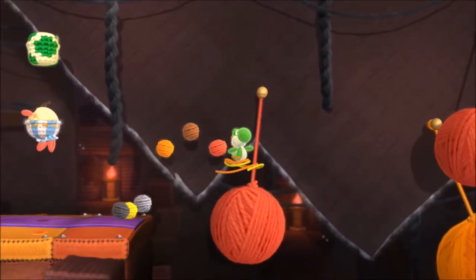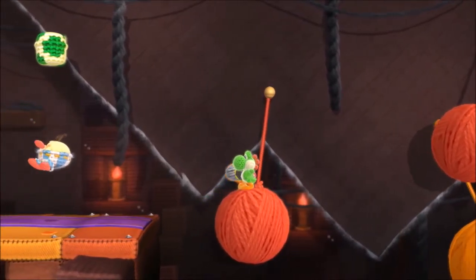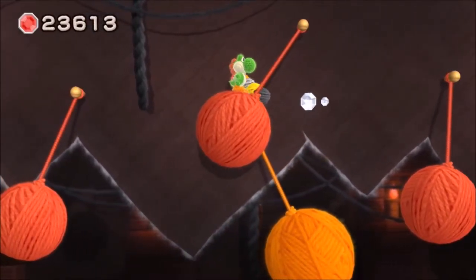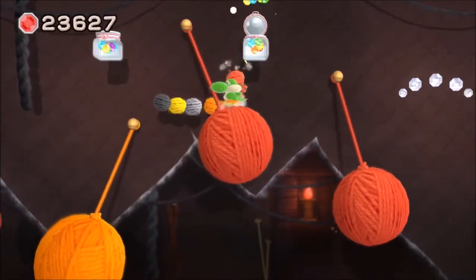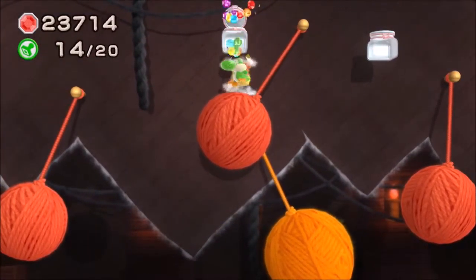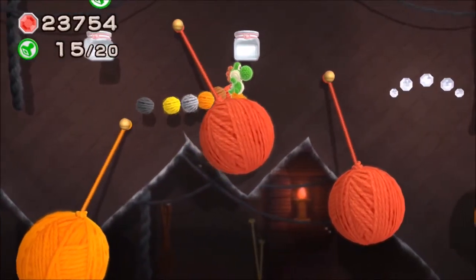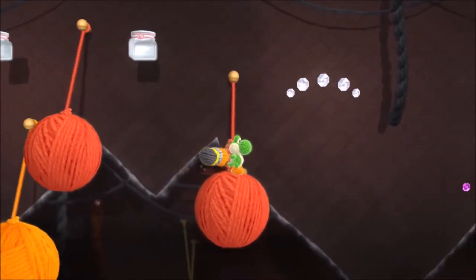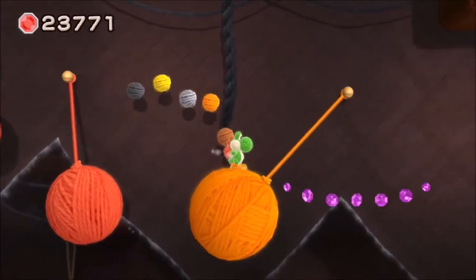The extremely adorable tone is achieved through Woolly World's yarn-heavy aesthetic, as well as its incredibly laid-back soundtrack. The handcrafted look has been done by games before, but Yoshi's Woolly World's look is more cohesive than the jumble of LittleBigPlanet's real world objects, and more fleshed out than Kirby's Epic Yarn's simplistic approach. It also provides a nice spin on otherwise rote settings found in most platformers, like the obligatory ice, fire, and jungle worlds.